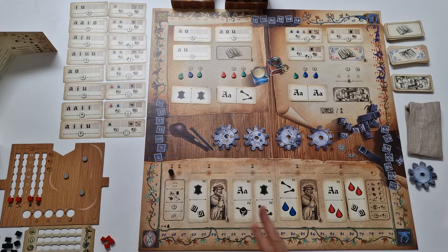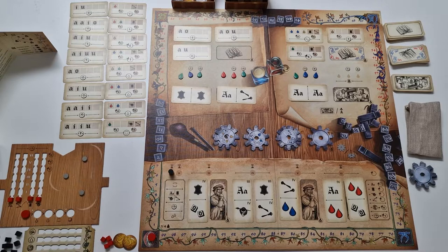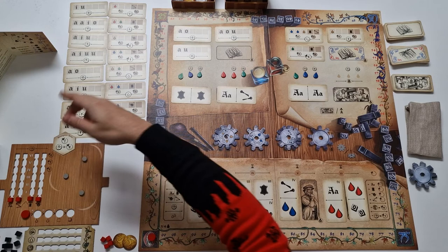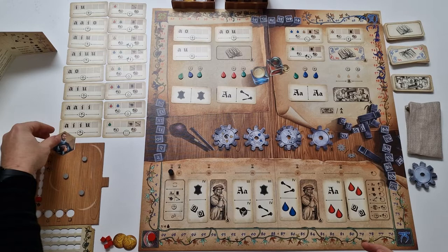Each player also receives two discs in their player color: one goes on the zero spot on the victory point track, and the other on the first spot on the printing house board. Each player receives ten guilders from the bank. Each player also randomly draws two character tiles and chooses one to keep, inserting it into the board. On the other side, this character will have a passive ability used for the remainder of the game, making the game a bit asymmetrical. If this is your first game, you can resign from using those passive abilities and only have the character as flavor.